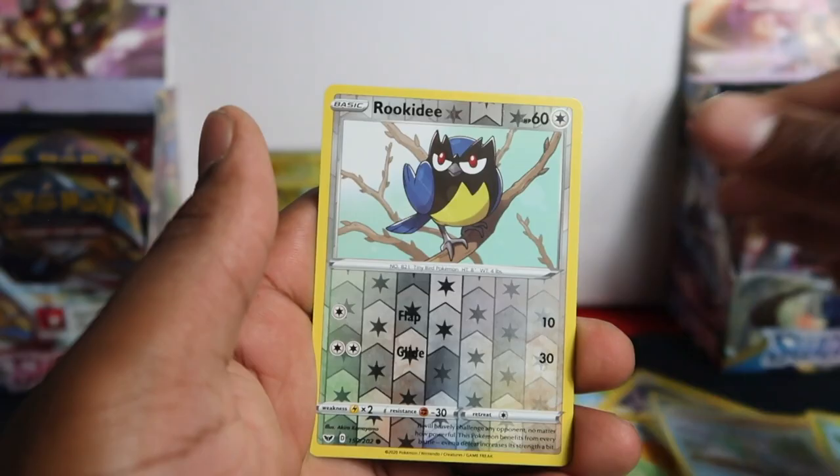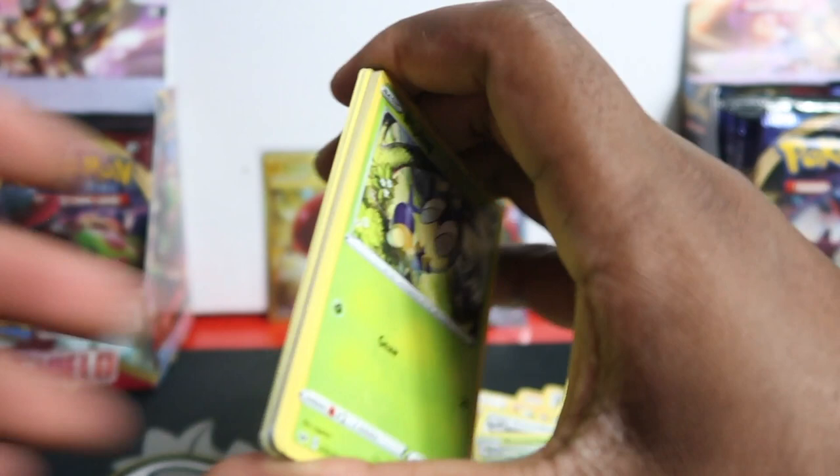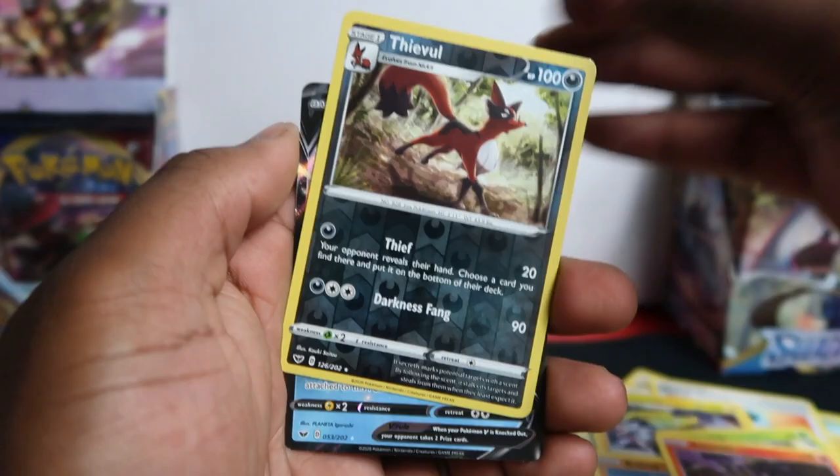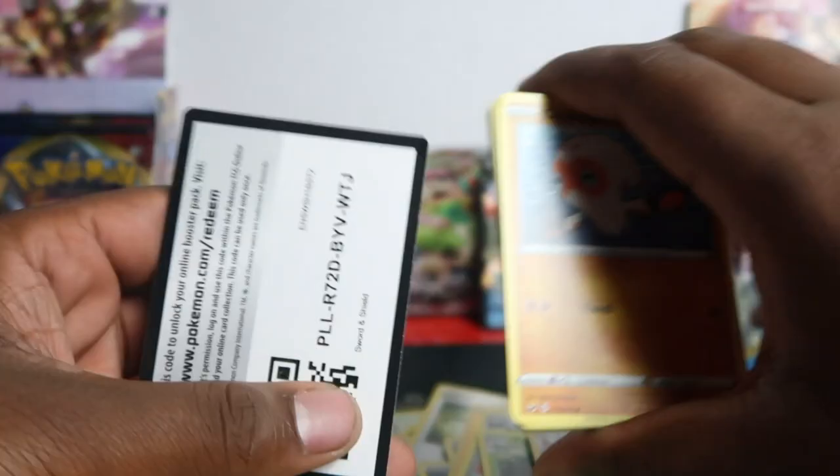Snom, Dotler, and Coalossal. Then — Rare Candy, Lombre, Sizzlipede, Yamper, Clampearl, Cottonee, Chewtle, Rookidee, and Roselia. I'm surprised we're not getting or haven't got any hollows here; usually we'll have plenty of hollows by now. Quick Ball, Galvantula, Blipbug, Baltoy, Wooloo, Joltik, and Sandaconda. We got Keldeo V — a nice cool V card.